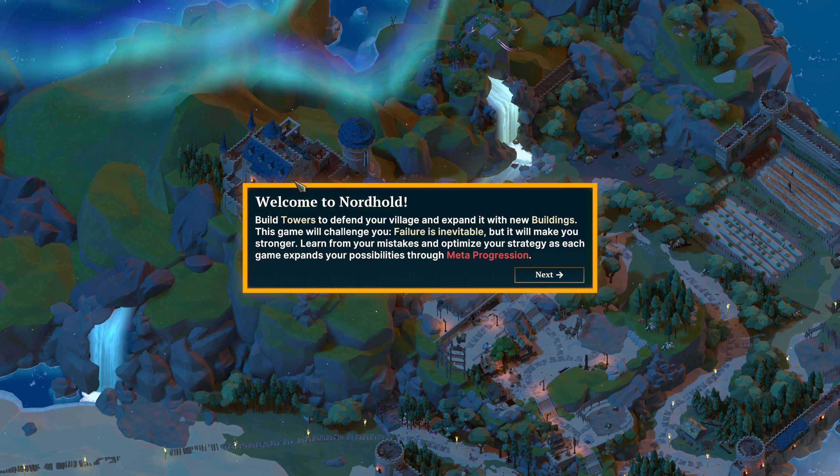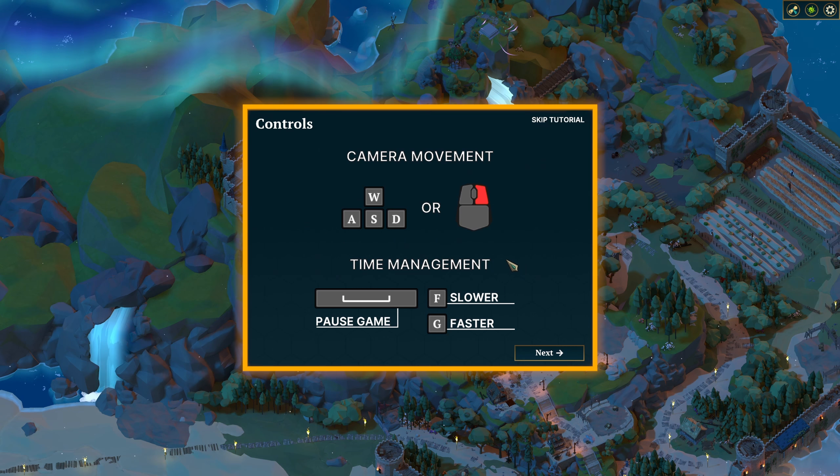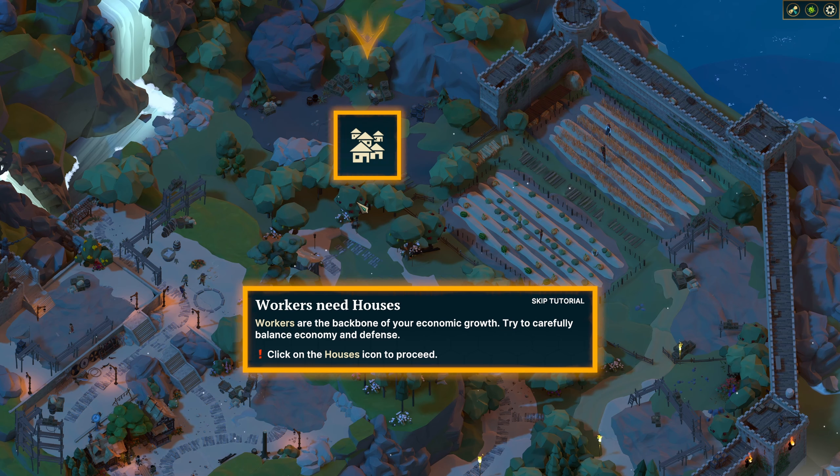Welcome to Nordhold. Build towers to defend your village and expand it with new buildings. This game will challenge you - failure is inevitable, but failing will make you stronger. Learn from your mistakes and optimize your strategy, as each game expands your possibilities through meta-progression. There are hotkeys F and G - using those instead of the number buttons to change speed. Workers are the backbone of your economy - try to carefully balance the economy and the defense.